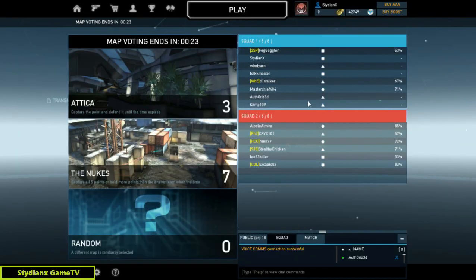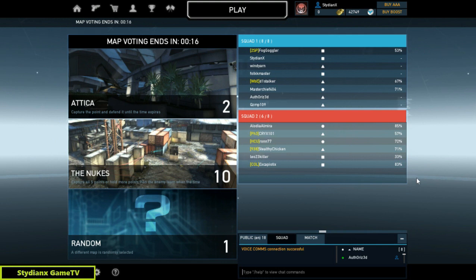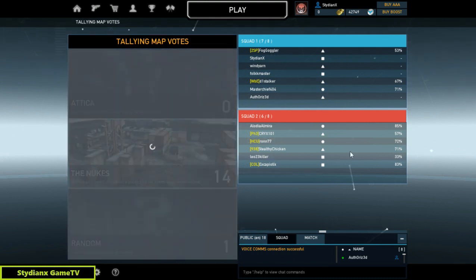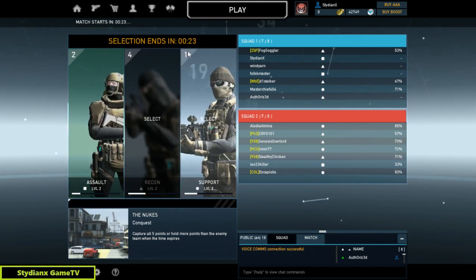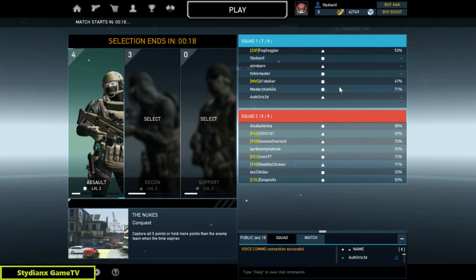Match lobby — here we go. That took quite a bit of time. Here you get to vote on what map you guys would play, so it's more of a team decision. Before the match starts you are given 25 seconds to pick what you'd like to use.